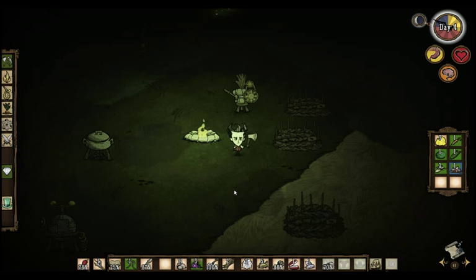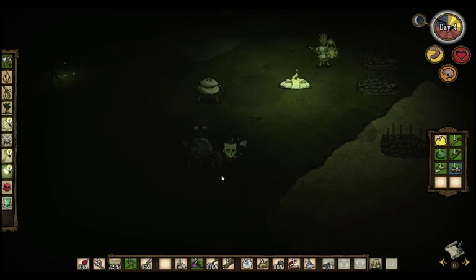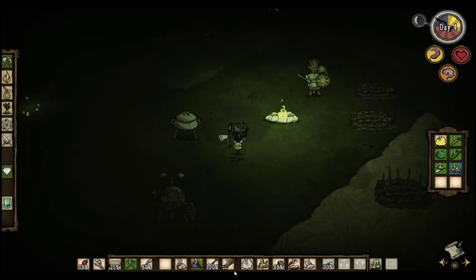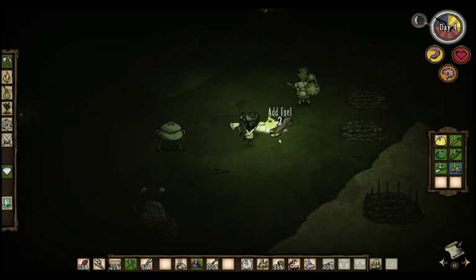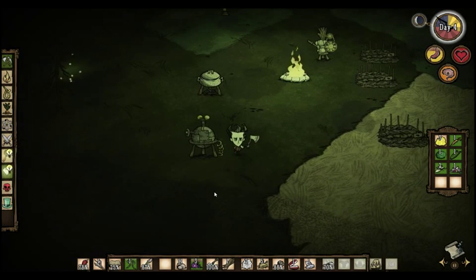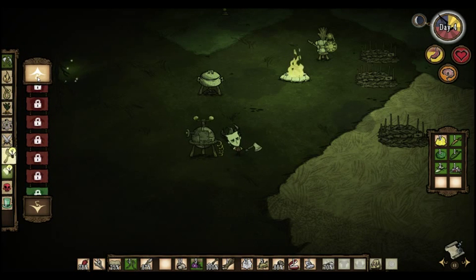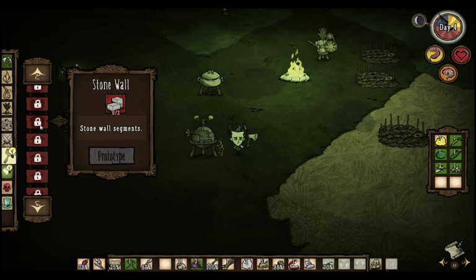The first structure is a siesta lean-to, which is a tier two science item. Like the tent in vanilla, it will let you sleep through the difficult part of the day — except this one lets you sleep through daytime rather than the evening and night. It's not absolutely required any more than the tent is, but it's useful if you need to restore sanity, because it does that, and it also helps restore health if you're having problems.